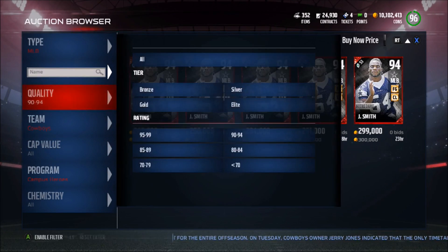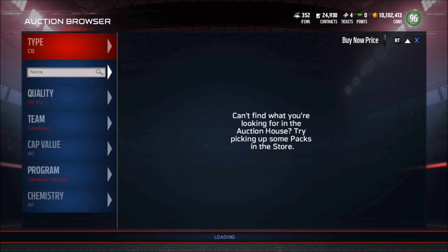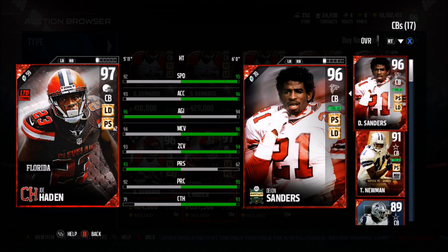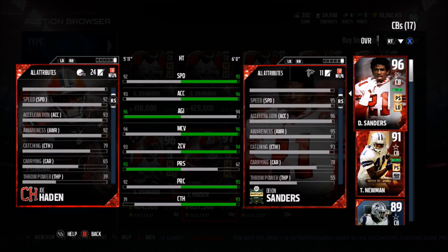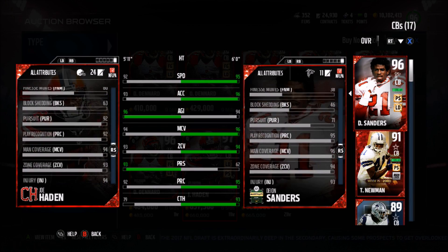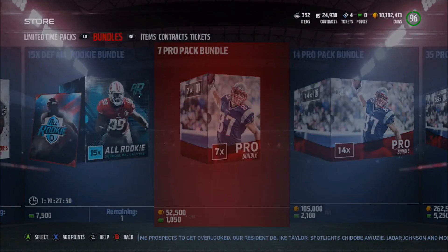We actually have a very good Campus Legend for this week. I think they're starting to turn things around — maybe we'll start getting even better ones. To start off this week, we do have a new Campus Legend: Joe Hayden, going for 660,000 coins. Compare him to Deion Sanders. 92 speed, 93 acceleration — a little bit slow, but very good chemistries with lockdown and pick specialist too. Agility is 96, 94 man, 93 zone with a 93 press. Honestly, this card looks very, very solid. 92 play recognition with 79 catching. He also has a block shed, 94 jumping, he's 5'11 so he's a little short but that's okay. Block shed of 63 is actually really, really good. And a hit power of 79 is absolutely amazing. So now we can actually buy Pro Pack bundles with coins.